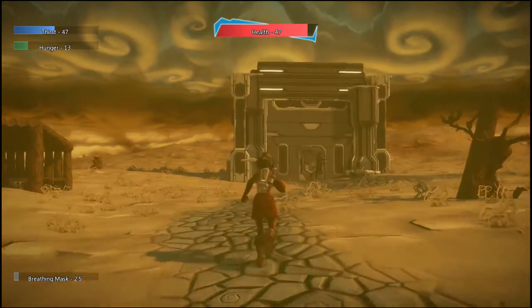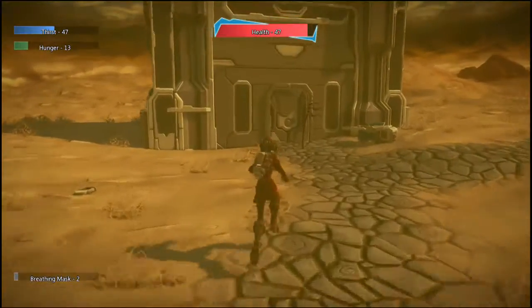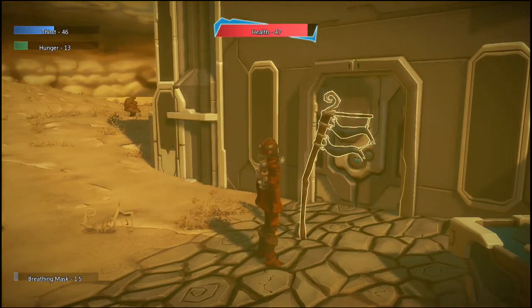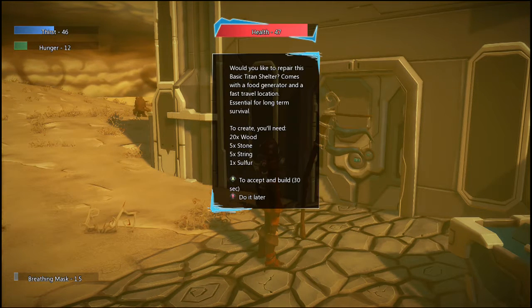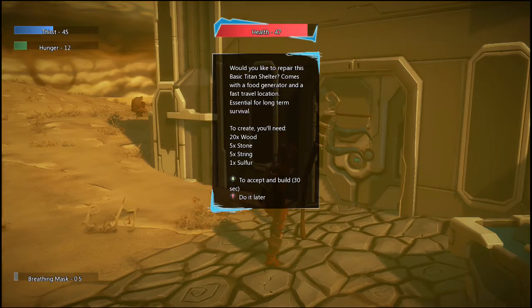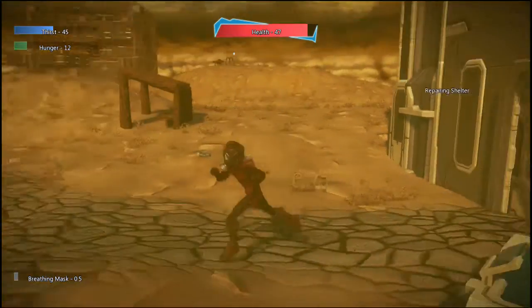But this particular building and this one over there always are there. It has a flag at it — if it has a flag, that means you can build it as a safe house. This safe house would be pretty expensive early in the game. You need 20 wood, 5 stone, 5 string, and 1 sulfur. Let's accept to do that, and it'll take 30 seconds to craft.